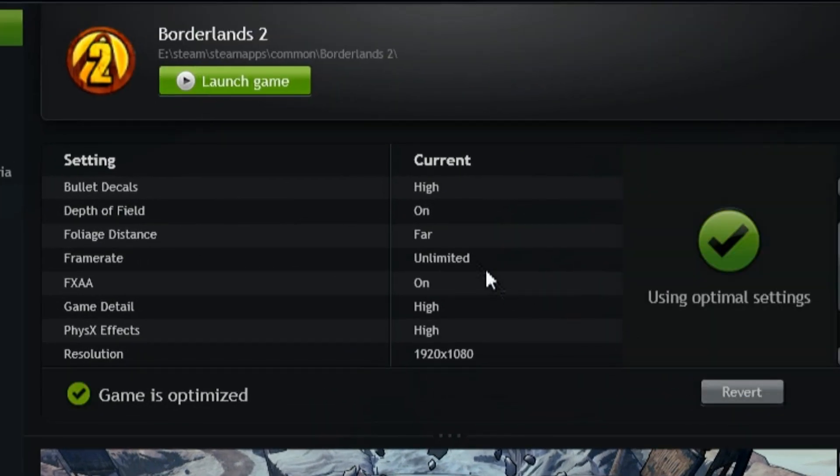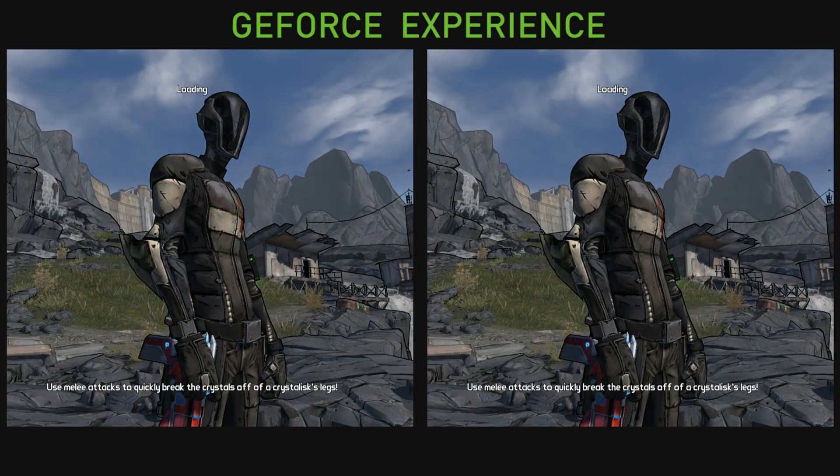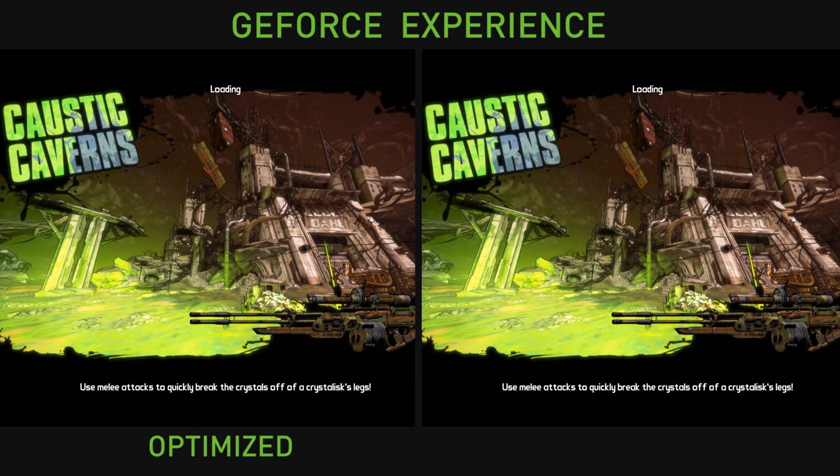All I need to do is click Optimize, which automatically writes the game settings directly into where the game stores them. When I next launch the game, I'll get the NVIDIA optimized settings. When we launch it, the left-hand side will be the optimized version and the right-hand side is unoptimized.